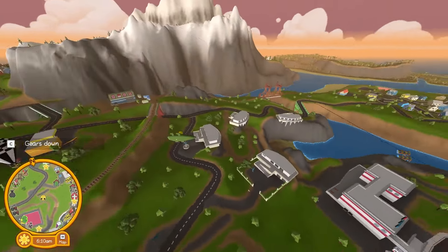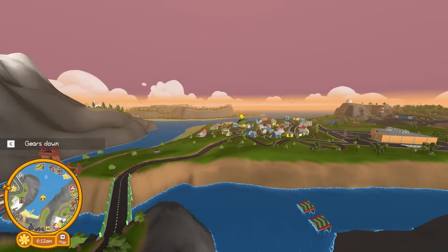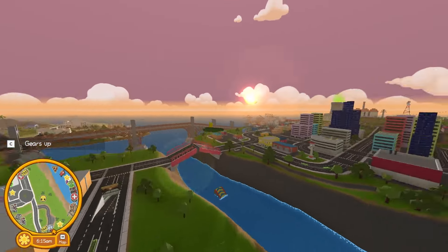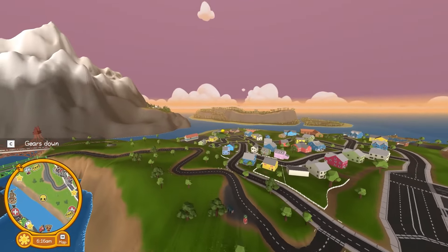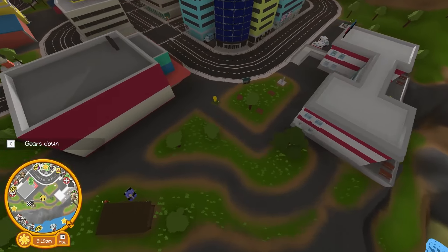So I'm just casually flying a crocodile around in Wobbly Life. This is like the strangest thing I've ever seen. Additionally, I have the option to put the gears down — you can hear them going down, but there's no gears. Something strange is going on here, guys. Let me show you what's up.